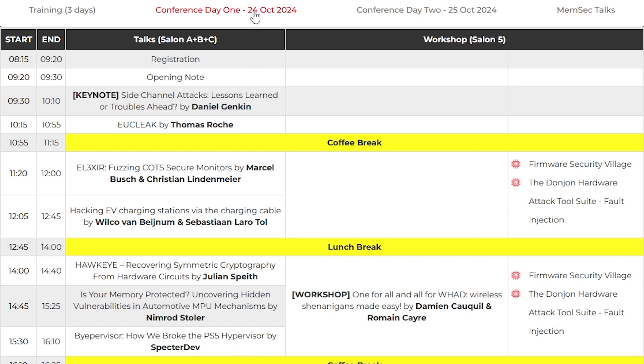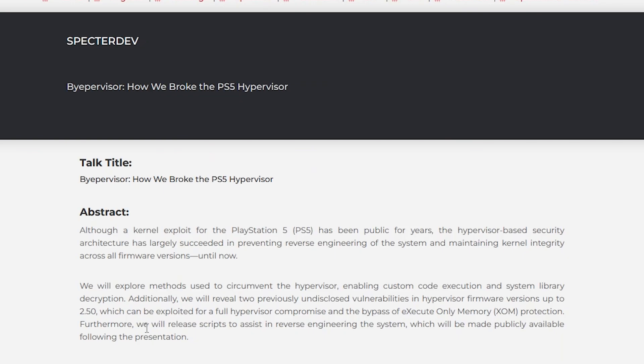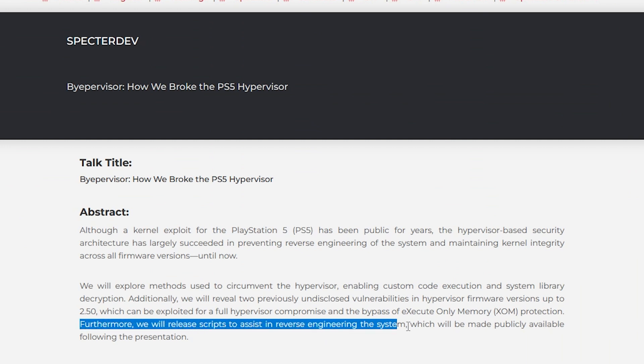That one is going to be appearing on conference day one, the 24th of October. Now if we go into the abstract here, what we can see is that furthermore, we will release scripts to assist in reverse engineering the system, which will be made publicly available following the presentation.